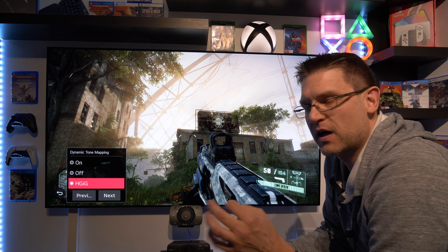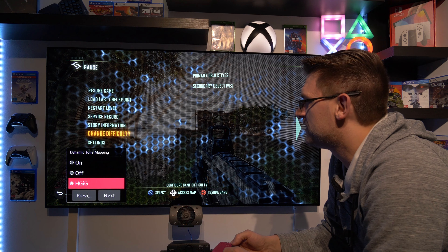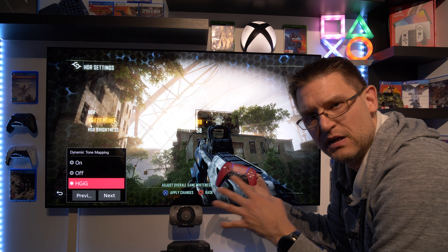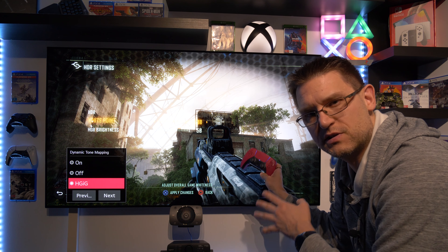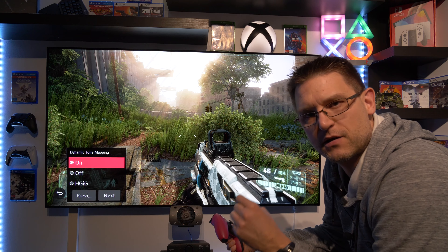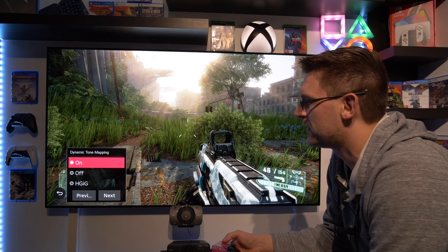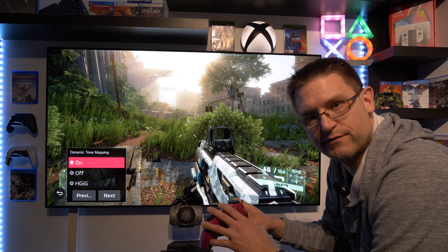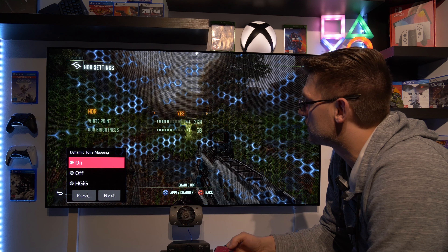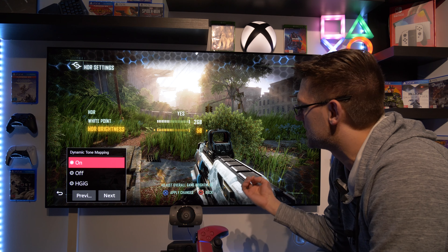Now I'd like to talk about my recommended settings for this game. Because we have an HDR white point setting up to 500, it's not as straightforward as just using the PS5 calibration menu. My recommended settings are dynamic tone mapping on, because it gives you a much brighter picture, which is what this game needs in my opinion. So make sure you set up the PlayStation 5 HDR calibration menu with dynamic tone mapping on selected. Then in the game's HDR settings, set your white point to 260 and HDR brightness to 50.